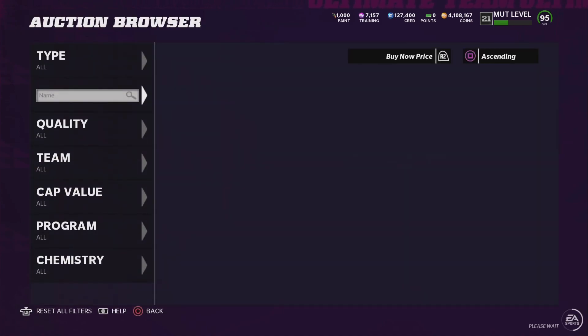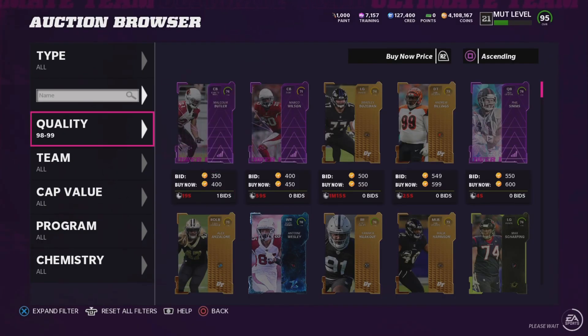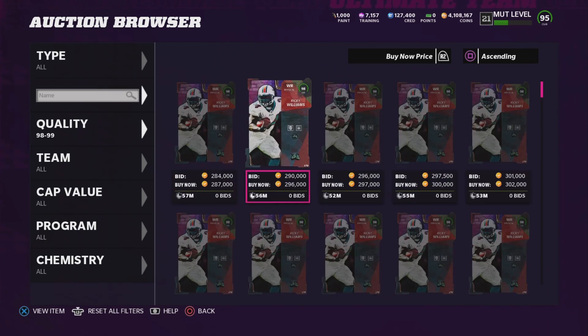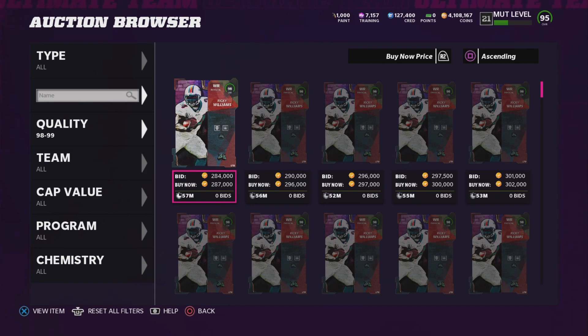Let's go look at the market quickly and see how much these guys are going for, just to show you how much I made last night. The market does go down on Saturdays, but if we look at Ricky Williams — I was selling him for about 270,000 every time last night — he's at 287,000 now. He's actually gone up in price. So maybe they've messed with the odds a little bit. If you pull him today on Saturday, my best recommendation is just to hold on to him, wait probably until later in the week. His price should go up at least 50,000. So if you want to be a little patient, wait a couple days and you'll make more coins. That's what always happens with limited time cards once they come out of packs — they always go back up in price.